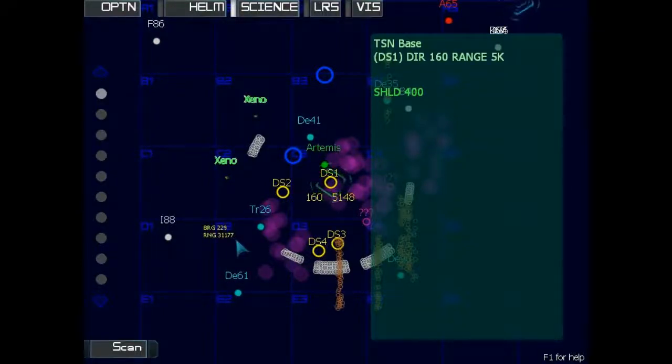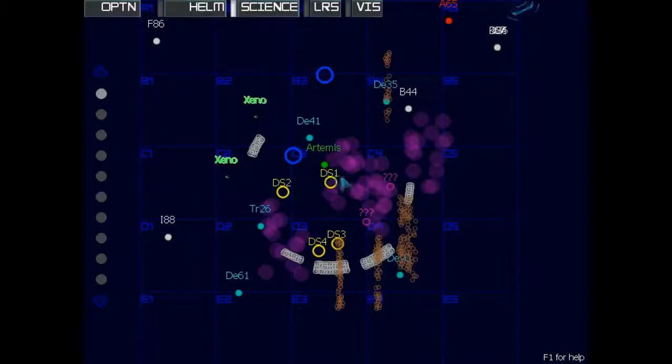Every ship will have a unique label next to it, so you can effectively communicate to helm, weapons, and comms which ship to target or to contact.